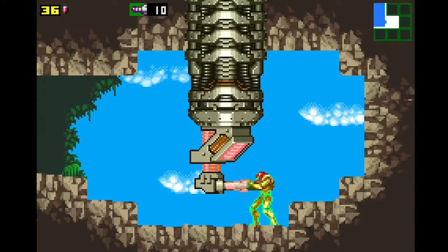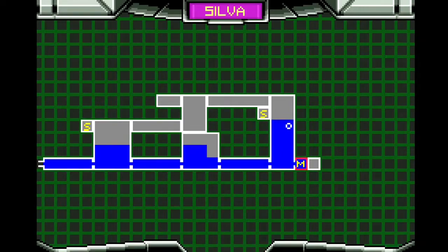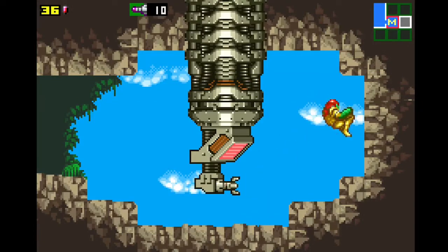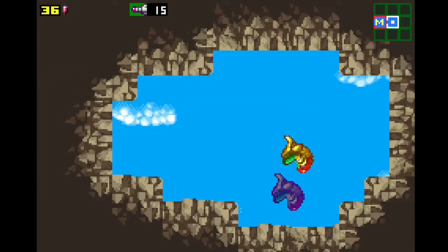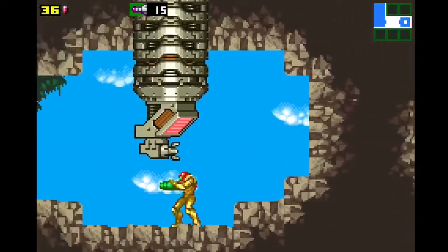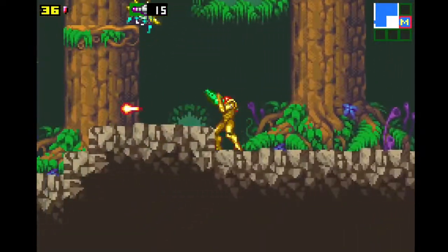Oh hey, map room — finally I can see what the hell this area's about. Okay, so it's a very high, long area with trees. There's a room back here. Finally an upgrade, jeez. This room has been kind of useless so far, so it's nice to see we actually get something. Why is that one block of different texture and everything else suspicious? We'll have bombs though, so we'll have to see.